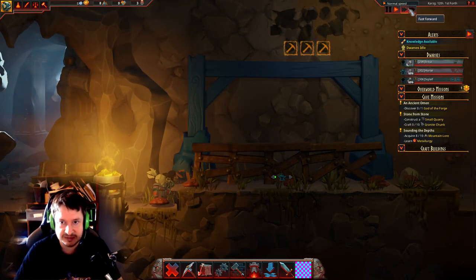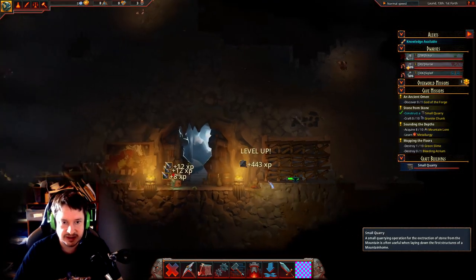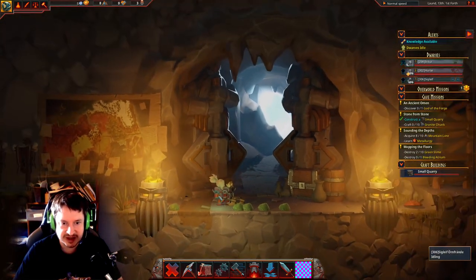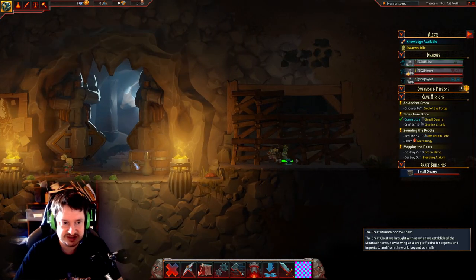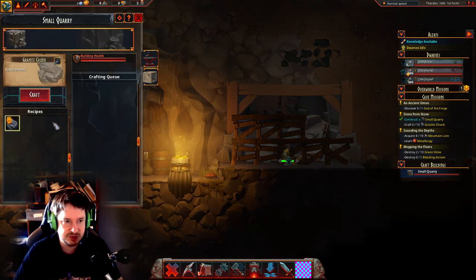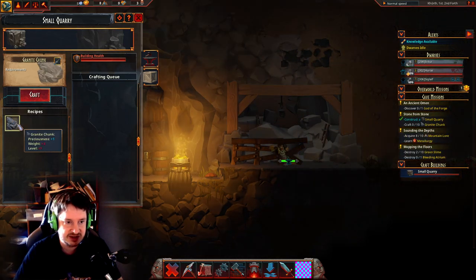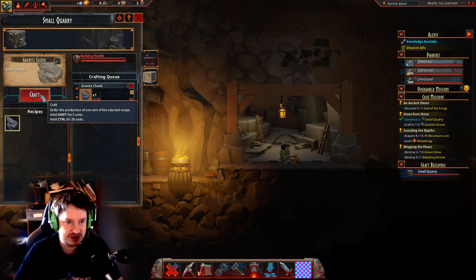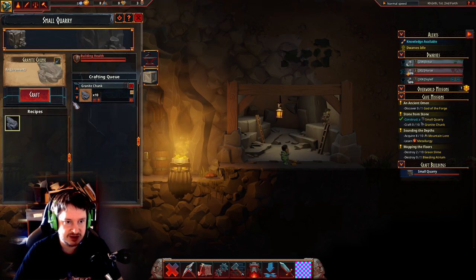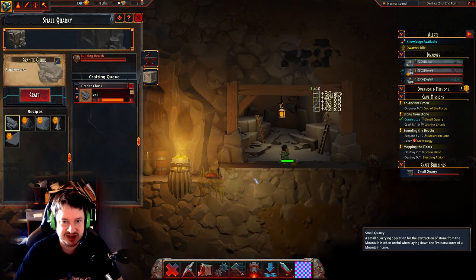I'm gonna speed up the time a little bit so they finish quickly. We were actually attacked by a few slimes — nothing too dangerous at the start of the game. Now that it's built we can open the crafting interface. The next thing to do is craft some granite chunks, so we click the granite chunk from the recipes list and create. You can click that a few times, or hold shift and control to create even larger batches. You can never have too many granite chunks.